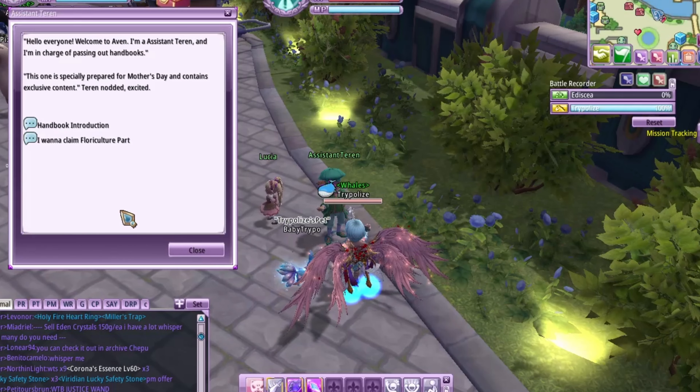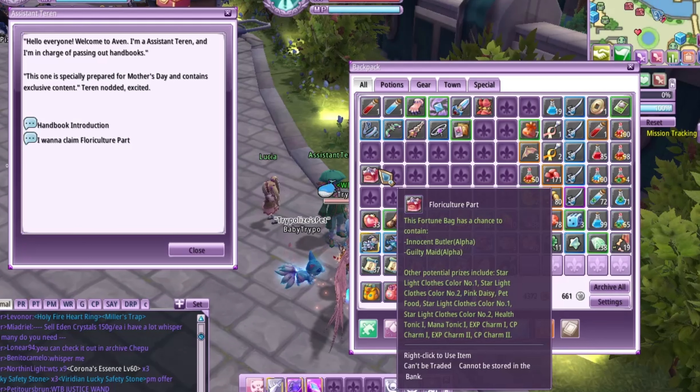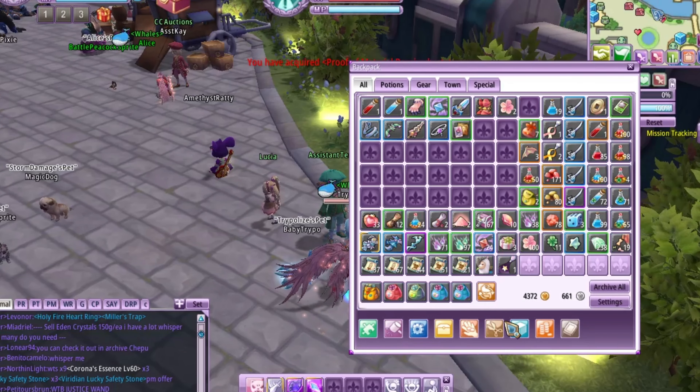Not only can you get a free mount, but you can also get free costumes by opening the box NPC Tearing gives you every 2 hours. One of the ways you can get daisies is by opening the box, since there's a chance you can get them.